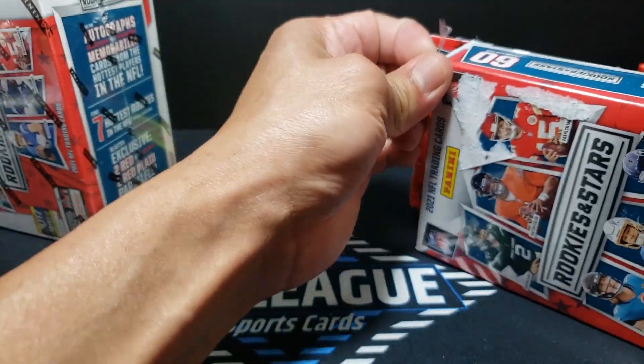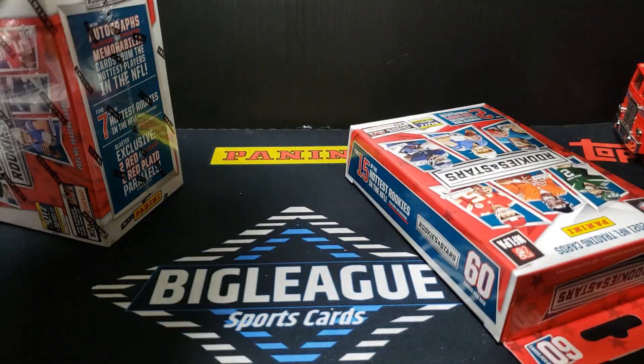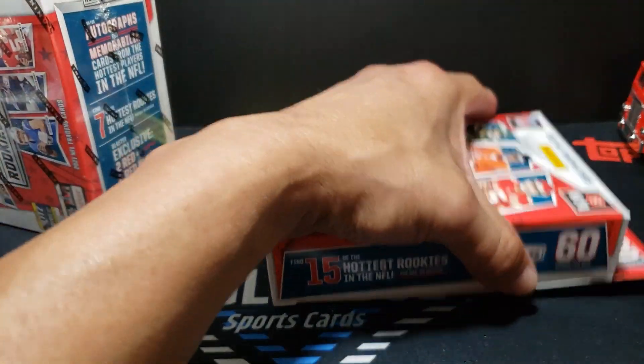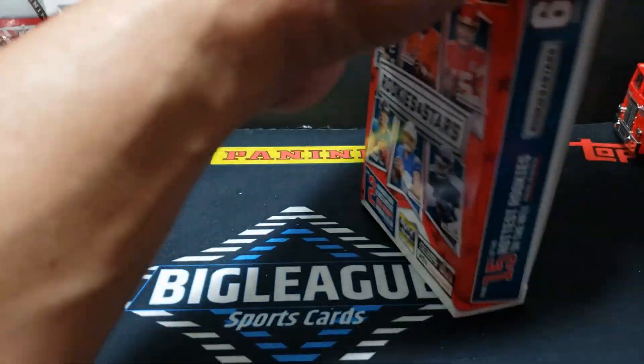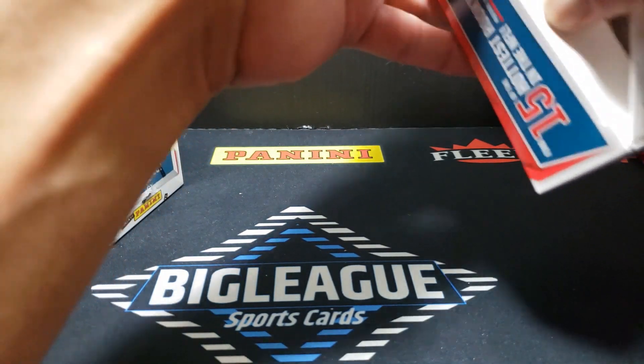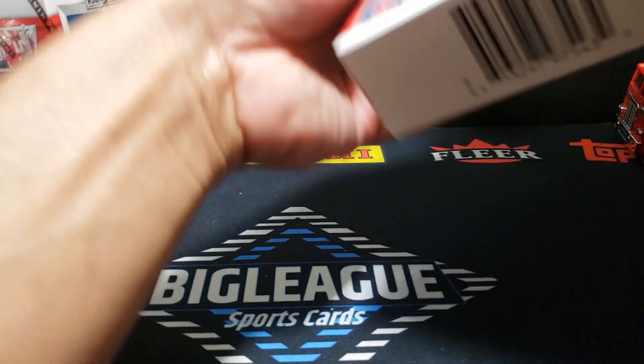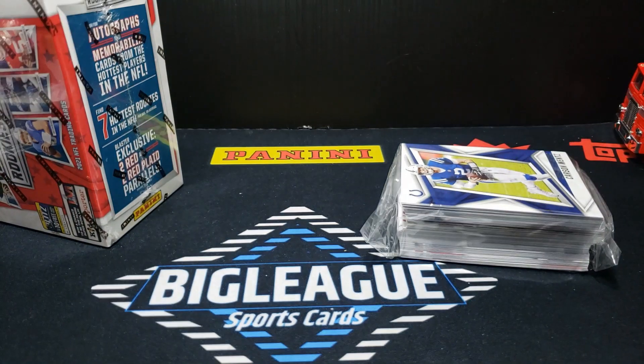I want to say that we pulled a couple pretty solid cards out of last year's Rookies and Stars — some pretty cool inserts. I think a Playbook, I can't remember, but there was a pretty nice Christian McCaffrey white crusade or silver crusade that we pulled out of there, and that was pretty nice.